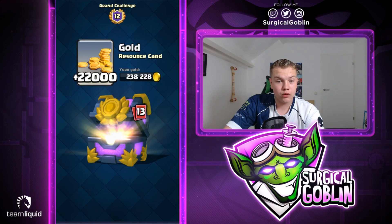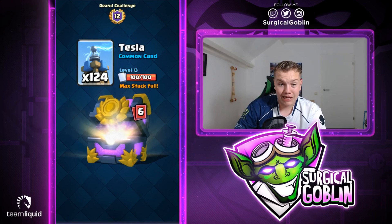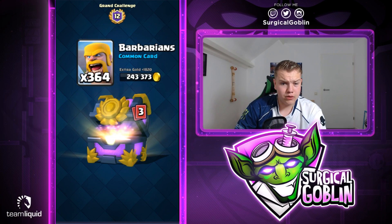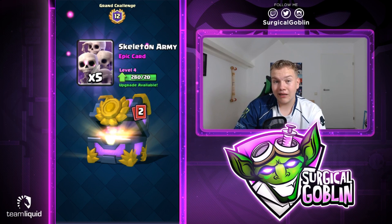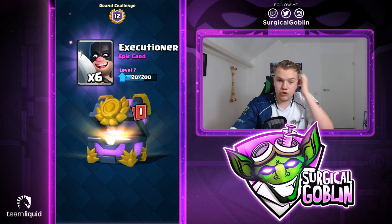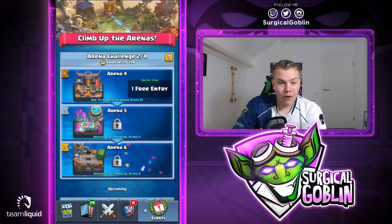Let's just open the chest guys - let's see what we're able to get. We get some gold which is always nice, we get some ice spirits and fire spirits which actually got buffed, we get some minion horde, elixir collector, some cannons, zaps, tesla, royal giant, skeleton barrel, some barbarians. I don't think we'll get a legendary just because we didn't get too many cards, but we get some epics and then some rares.